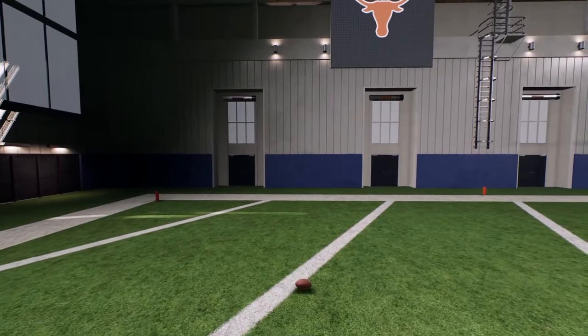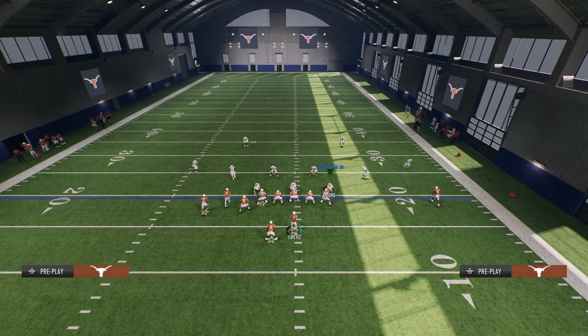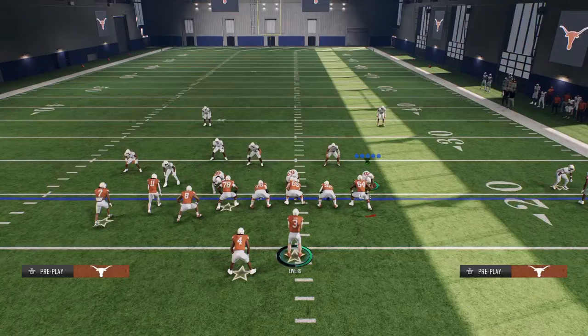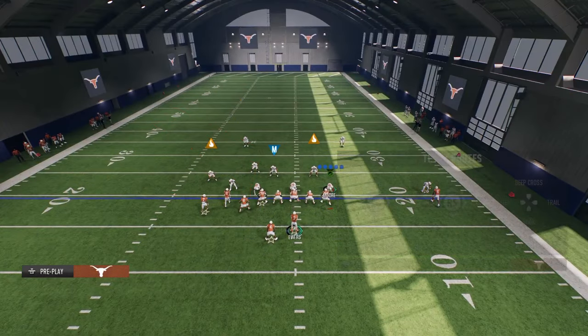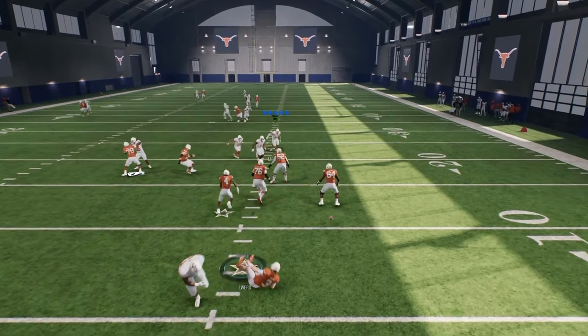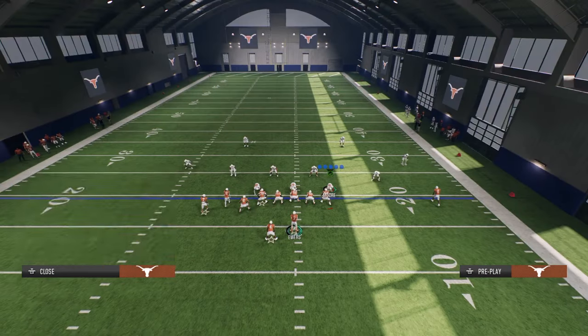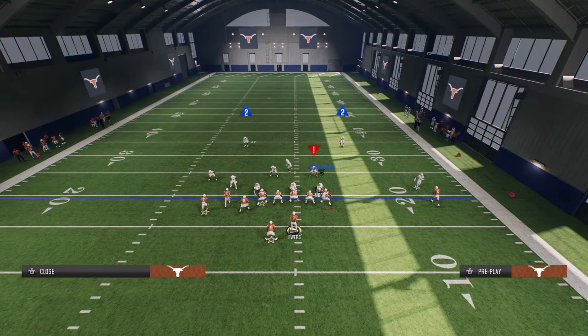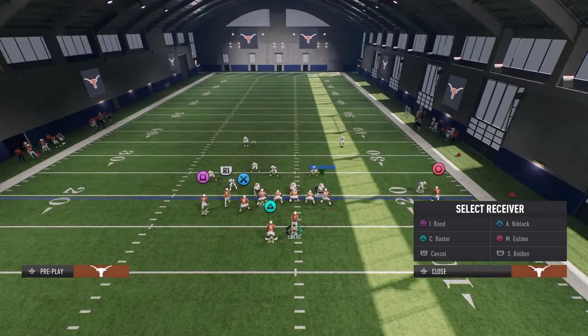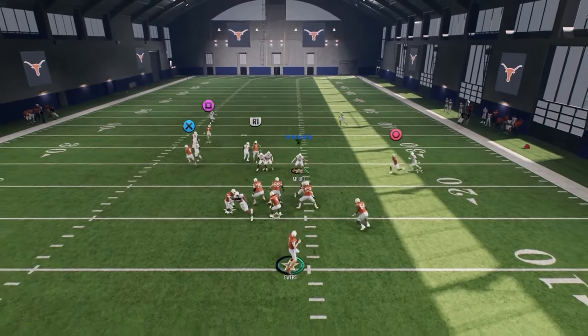We're able to one-play score Cover 4, one-play score Cover 3, and we're also able to one-play score Cover 1 robber. We're able to one-play score Cover 1 robber because the middle streak is going to pull the middle third, and then this fade is going to simply run over the top of the man coverage. What I would do is have my fastest player at that position — I do that in this video.